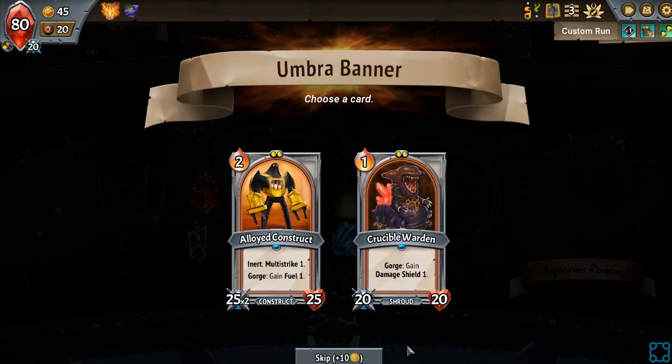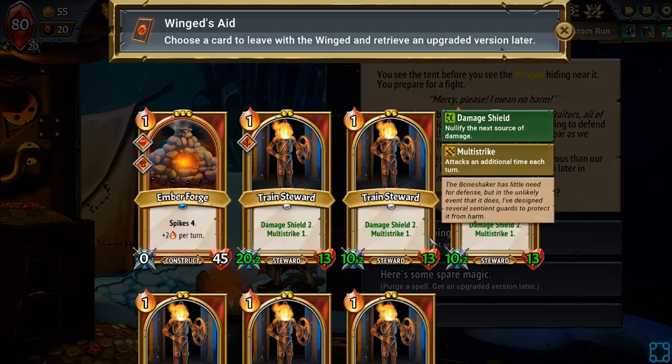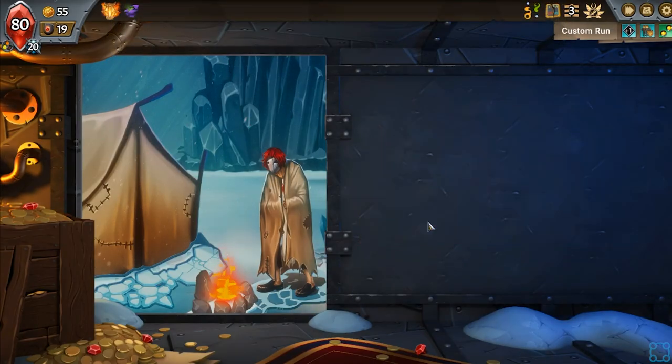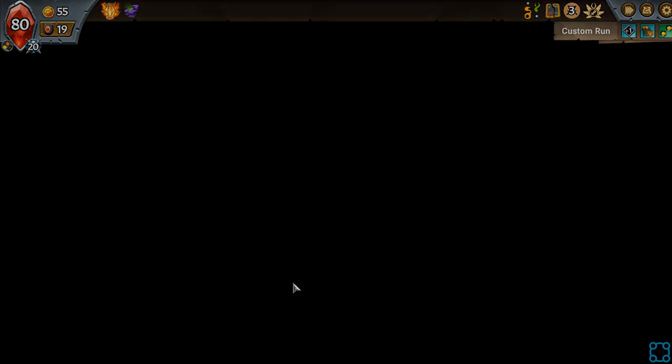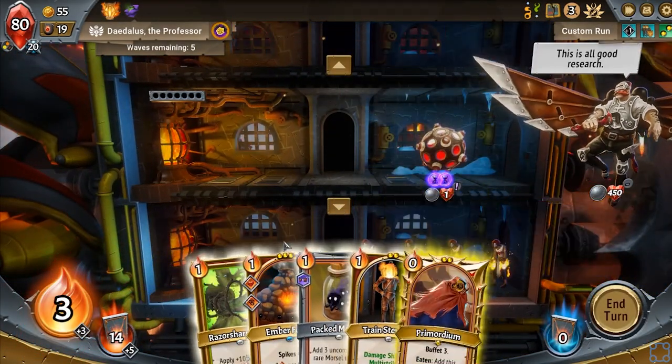Let's make one of these plinks kind of dangerous. I'm going to skip these. I'm going to purge this guy, get an upgraded version later. He's the best candidate that I currently have. I wish I had gotten two more upgrades on him — I should have just done that knowing it might show up, but it is what it is.